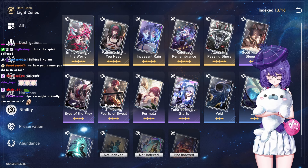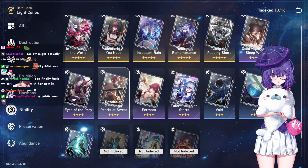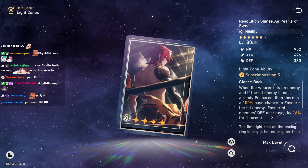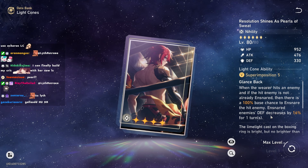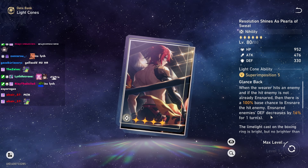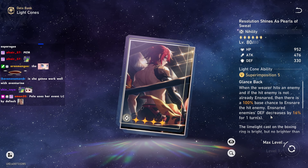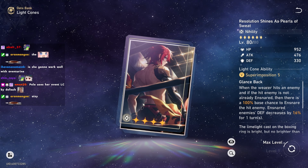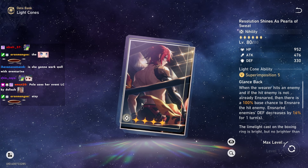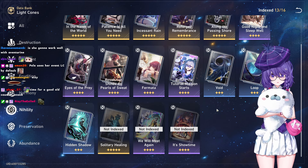The important thing is also what light cones your teammates use. The Resolution Shines As Pearls of Sweat is great for teammates — if you have Pela or Guinaifen or any debuffer, they can spam basic attacks to apply the defense down debuff, guaranteeing at least one stack per turn for Acheron without pressing E, making them skill point generators. Aventurine can put up shields and apply a debuff with his light cone. Guinaifen with Acheron also works. Sampo also works with this light cone.